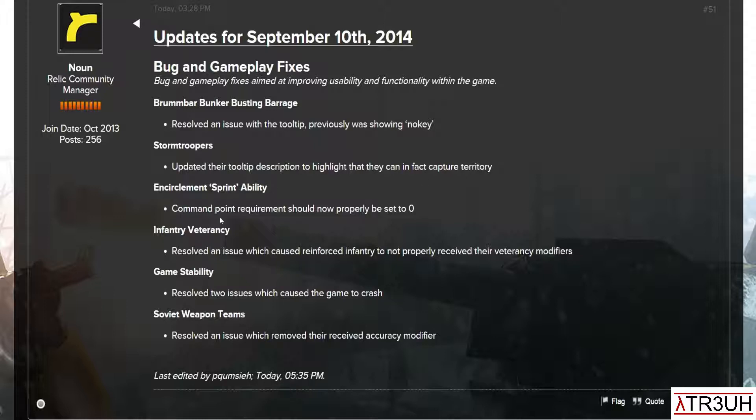Encirclement sprint ability: the command point requirement should now properly be set to zero, so I guess that's nice.